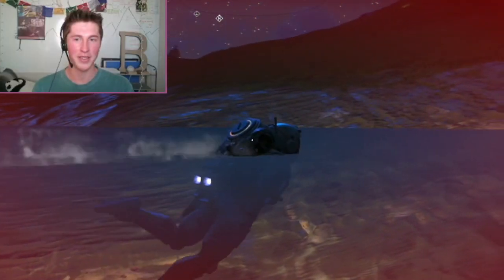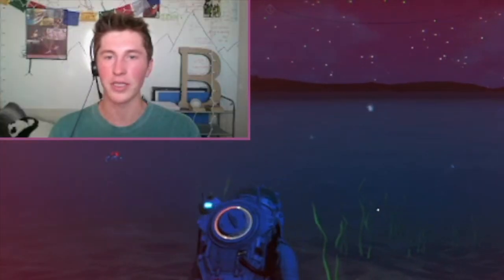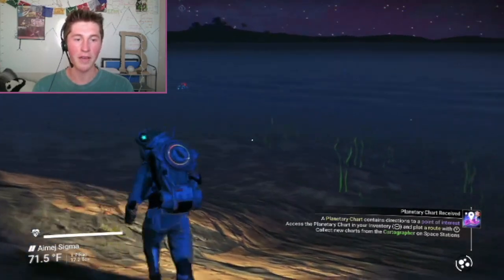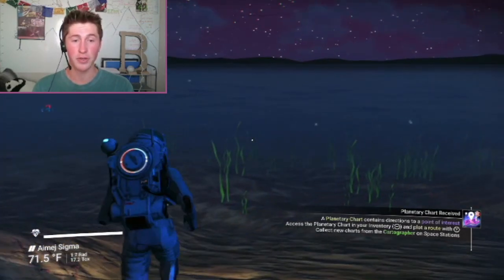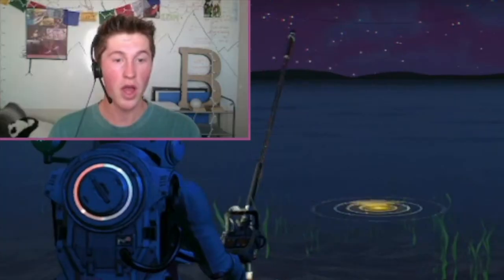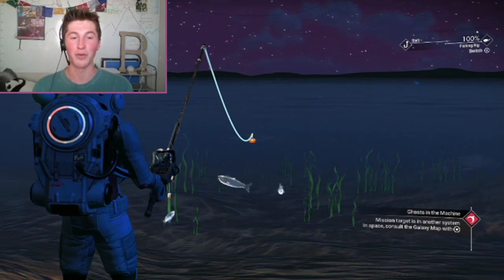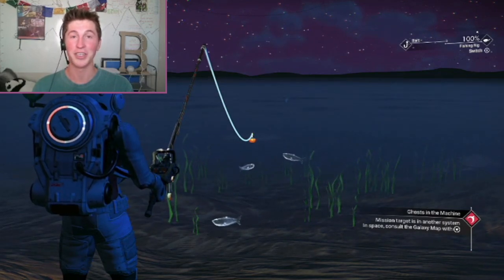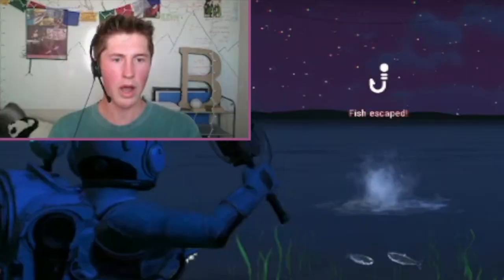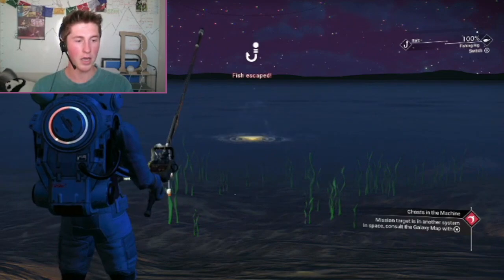I feel like this is a good spot for us to do some fishing. I'm just going to press X — there we go. I've traveled through several different solar systems just to do what I'm doing right now. Whoa — how did it escape? So the fish appears when it nibbles and then it escapes.